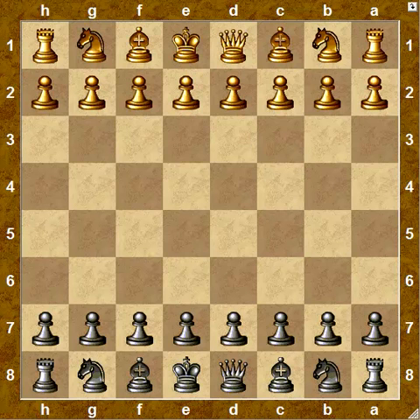In this installment of Fly the Pterodactyl, we examine the most critical variation, which is the one recommended by most authorities as the proper way to handle the opening as white. We will be looking at the game Van Oosteren vs. Alvis, played in Vienna in 2011, showing a new idea for black which I believe rehabilitates a line that has been dismissed by many of the authorities.